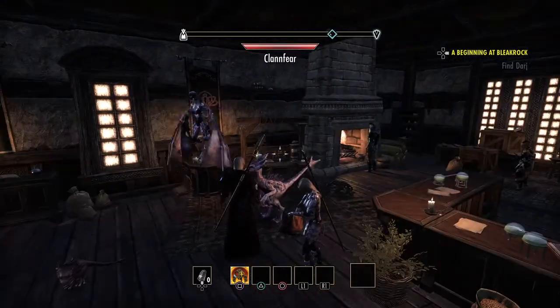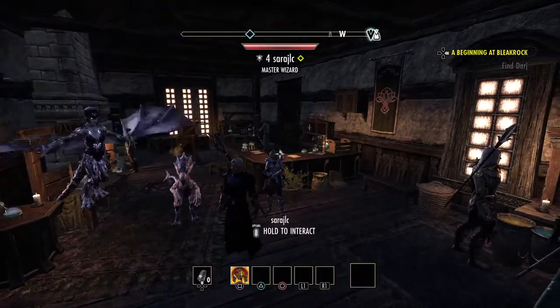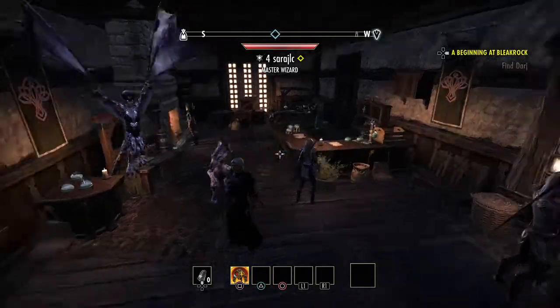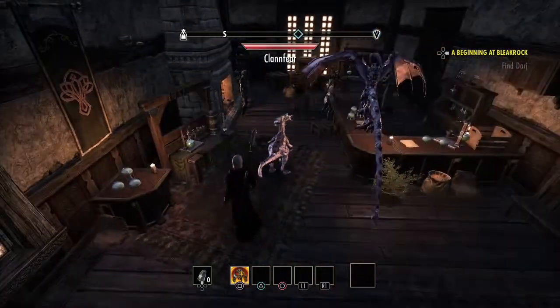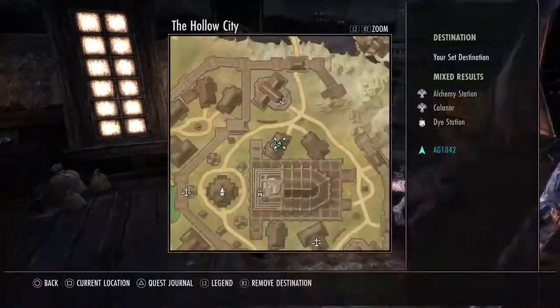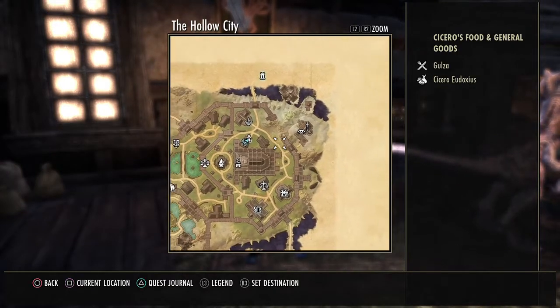Ask them if you can teleport to Coldharbour. You can even go to voice chat and ask people — there's lots of nice people in voice chat in the game. You could also send people messages on PSN and tell them to go to Coldharbour. Once you're in Coldharbour, there's lots of plants — the alchemy flowers spawn everywhere around the city.